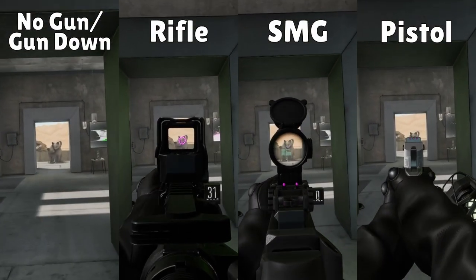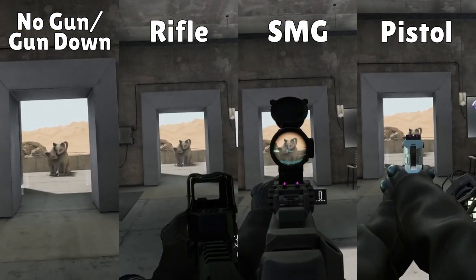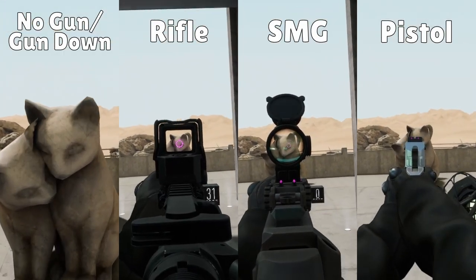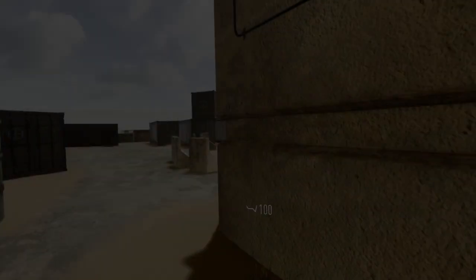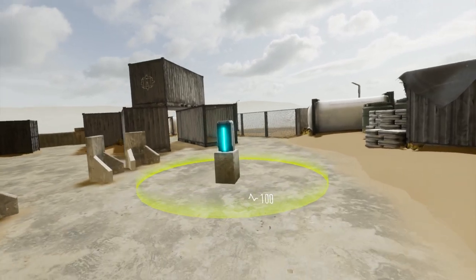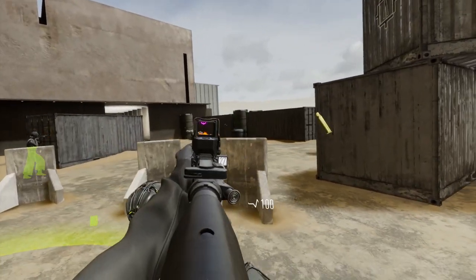Aiming your gun makes you move slower, but you move slowest with a rifle, fastest with a pistol, and somewhere in the middle with an SMG. But when pointing your gun downward, you move just as fast as if you were empty-handed, so make sure to keep your gun holstered or pointed at the ground until you expect to take a fight.